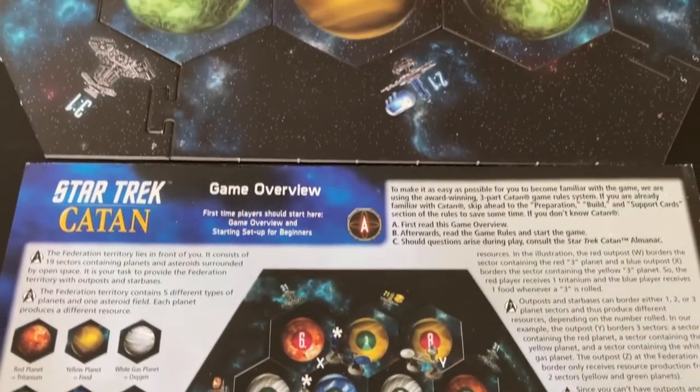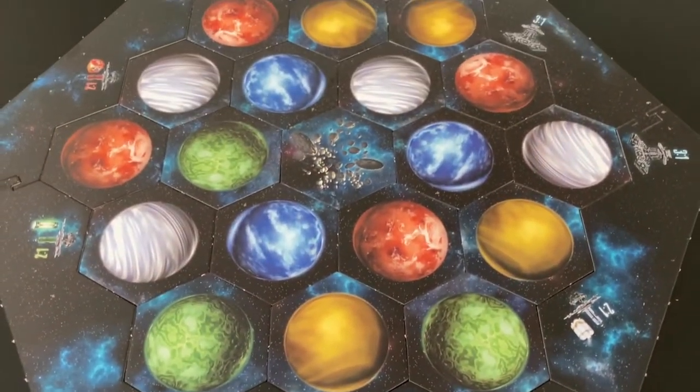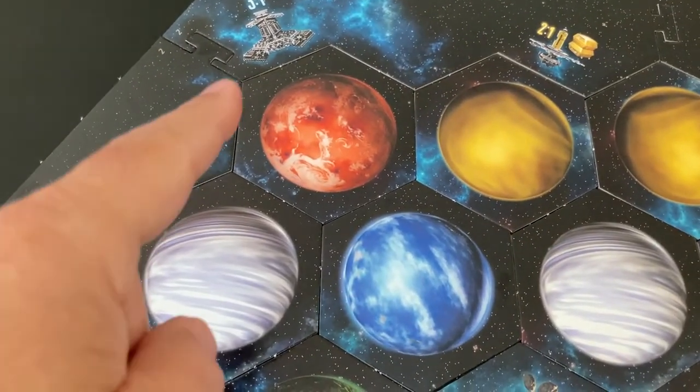Next, fill the frame with the hexagonal planet sectors as shown in the beginner setup, making sure that the trading posts on the frame are in the correct positions as shown.